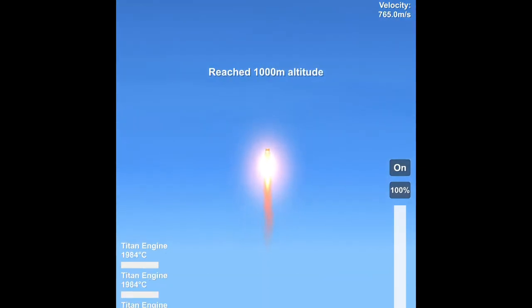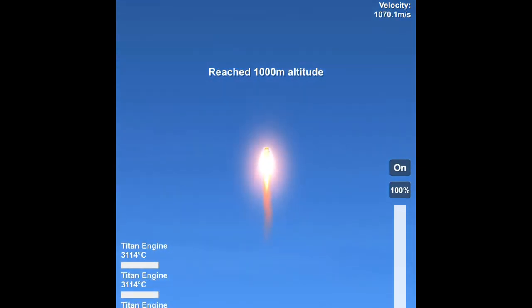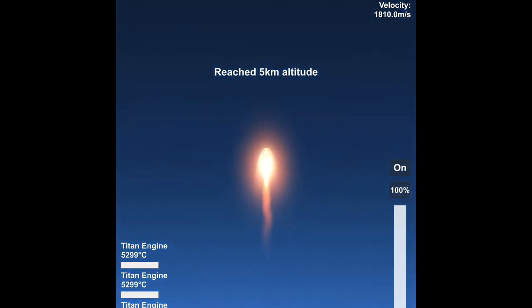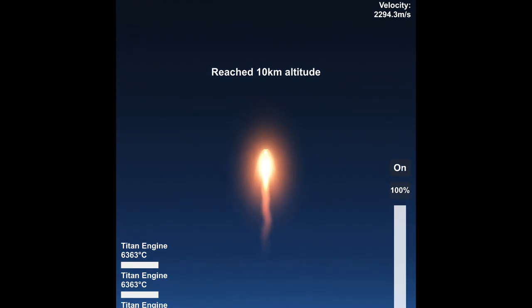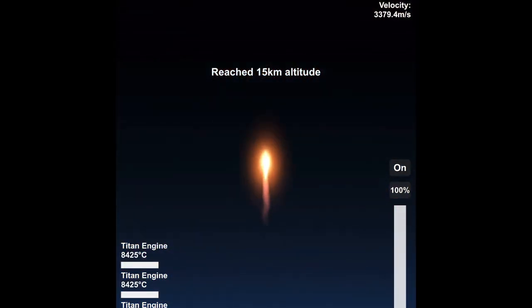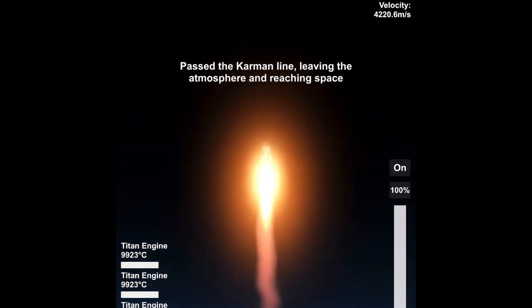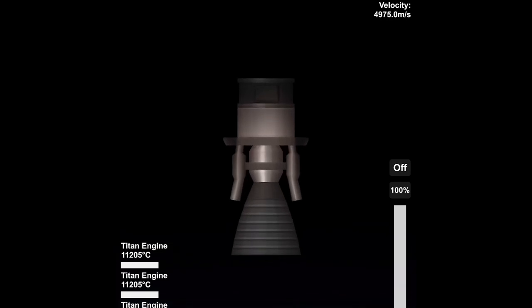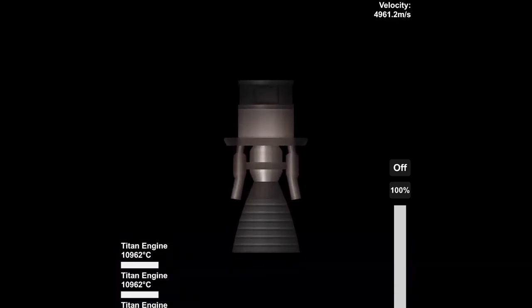Yep, I'm already a thousand meters in the sky in only a few seconds — not even a second, probably a few milliseconds. And look, I literally look like an asteroid, but I'm going the wrong way. And we're already in space. It's been about ten seconds, and we're in space. So this is the true fastest engine.